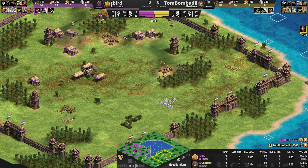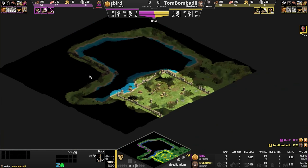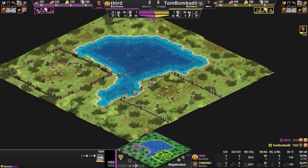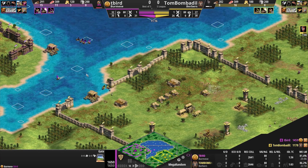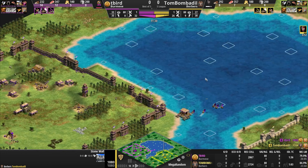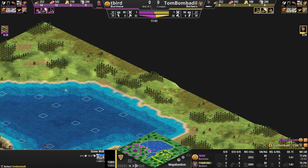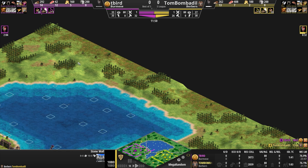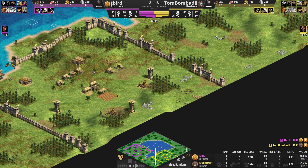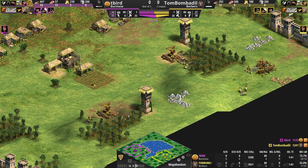Purple saw the water and decided that's just the better way to go — you have to commit. Good scouting from yellow on the full loop. One thing to mention: you can't actually get around Tom Bombadil's base from outside the walls, you can't do a full loop if you're not allowed inside his gate. Yellow hits Age 2 quite a bit faster than purple, not a big villager difference — probably because of the fishing ships.